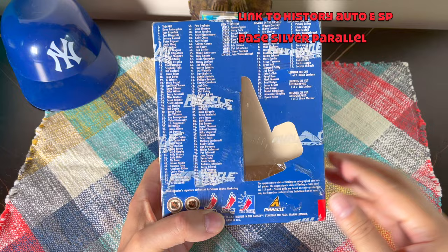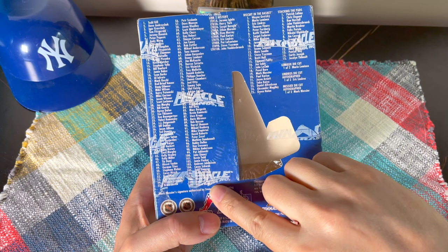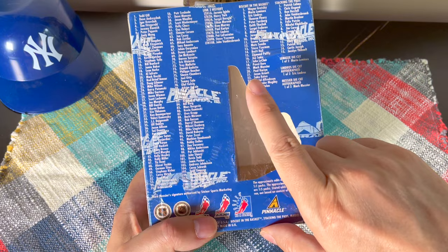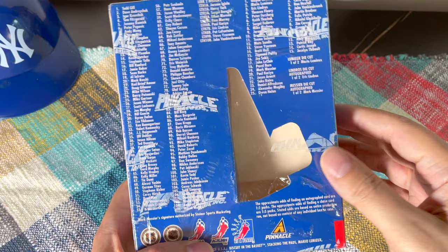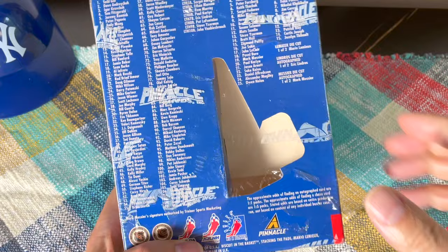On the back we actually have our checklist — the base checklist goes right up to 110. One card 111 would be Messier, so he's not in this one, although they do have super rare Lindros die cut autos and a Mark Messier die cut auto, which is a holy grail hit. Here's the Link to History, the Biscuit in the Basket, and the Stacking Pads inserts — one in five for those inserts.